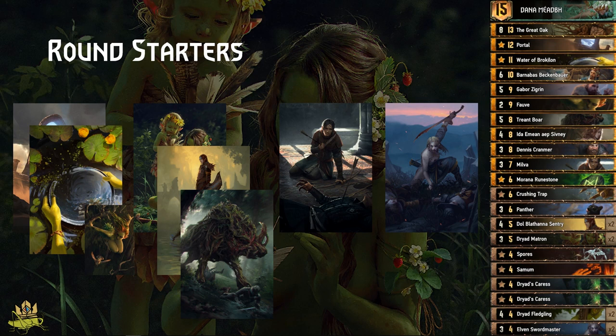Ideally, if you get Portal with two Fletchlings, or played Waters of Brocculon into Fletchlings, and then play Milva — the Fletchlings will buff themselves because Milva is a Human and Harmony will trigger. Play from left to right, and don't play more than one to three starter cards before switching to your middle cards.